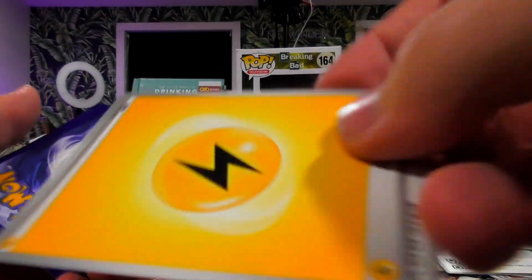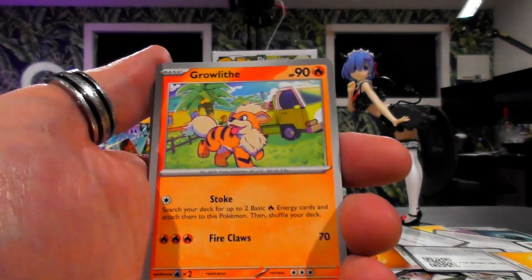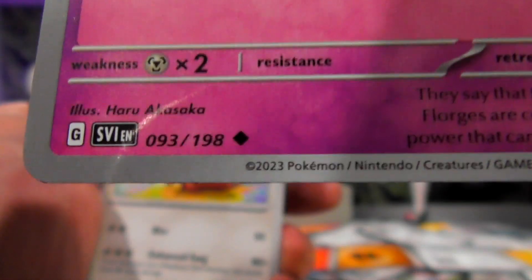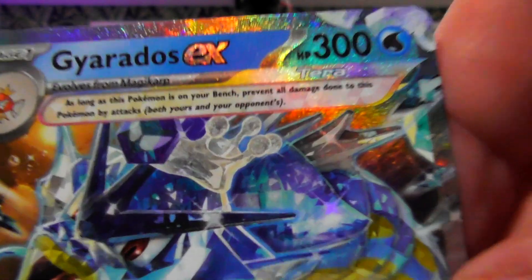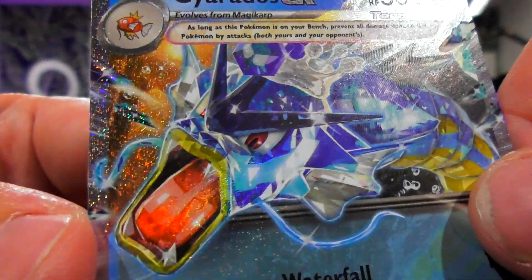I really just bashed the camera again — enjoy the sound effect! Just kidding, I'm moving it back. For the Lechonk, for the Flabébé, for the Greavard, Staraptor, Florges — oh, Florges is not uncommon! I thought it was a common! Hello baby — Gyarados EX, but the Tera type! I love that so much — Gyarados looks like he's made of crystal!